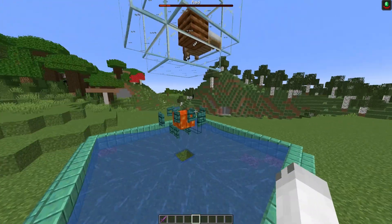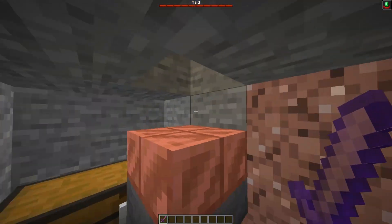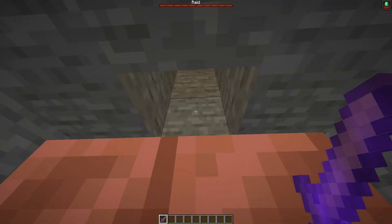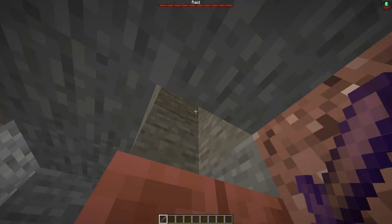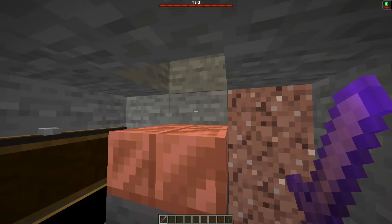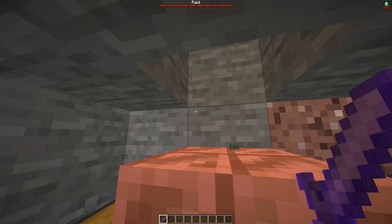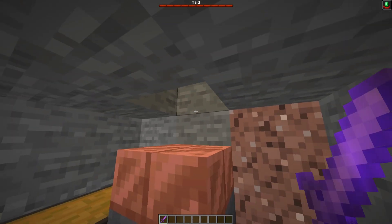Here we have the raid started, and once it's started you're going to make your way down to your killing chamber. Now that I'm safely in my killing chamber, I can just wait here for the pillagers and other mobs to fall down for me to hit. I've gone through one raid before this and got loads of stuff. You want to make sure you kill these mobs as they fall down - don't let them stack up because otherwise the witches will regenerate them.